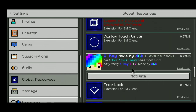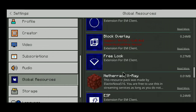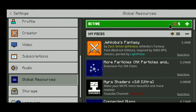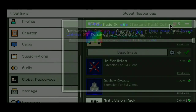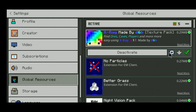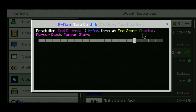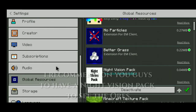It says it's a 1.17 pack, but this x-ray is still working on 1.18. In the small settings menu right here, you can pick whatever you want to x-ray — so you have options on what ores or blocks to make visible.